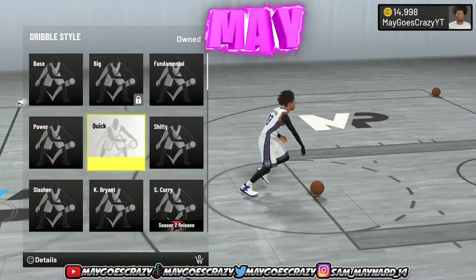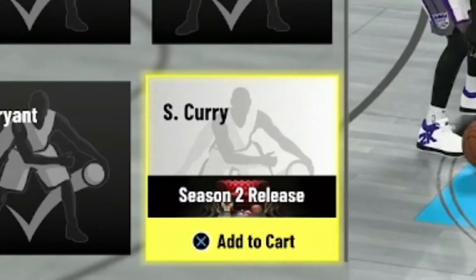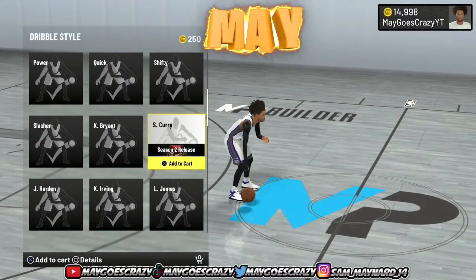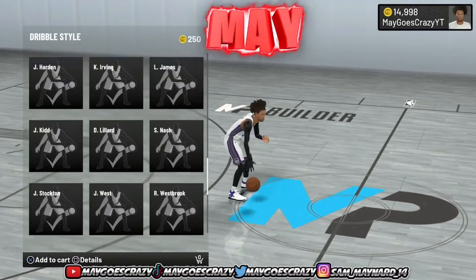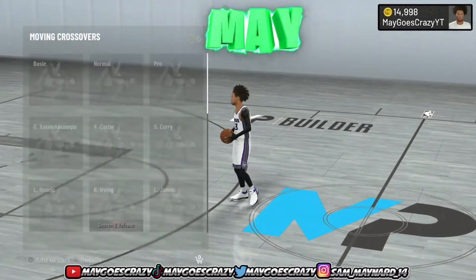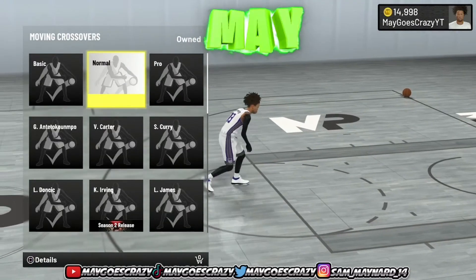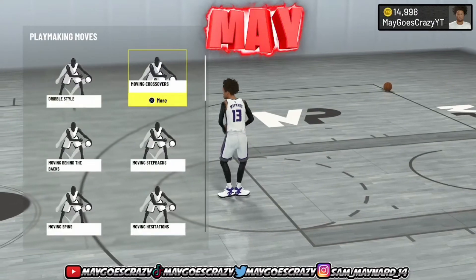Nothing has come close to beating it. As you can see right here, the Season 2 release below the Steph Curry dribble style — that is a new SIG. If it says Season 2 release, that is a new SIG. But as of now with the dribble style, they haven't added anything else, and quick is still the best. For moving crossovers, they added Kyrie Irving and that's it. Honestly, I never do a moving crossover, so this move is kind of irrelevant.